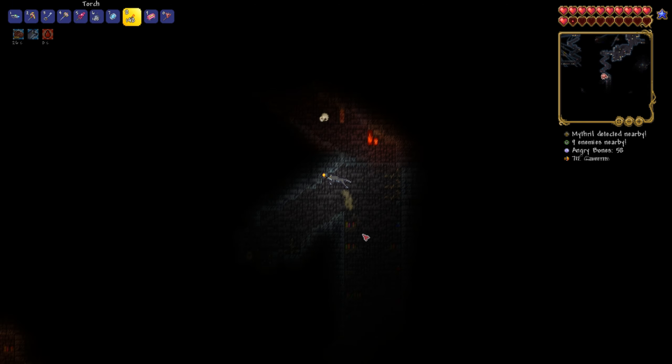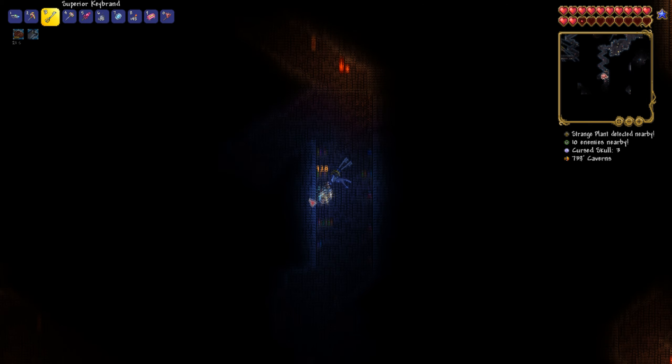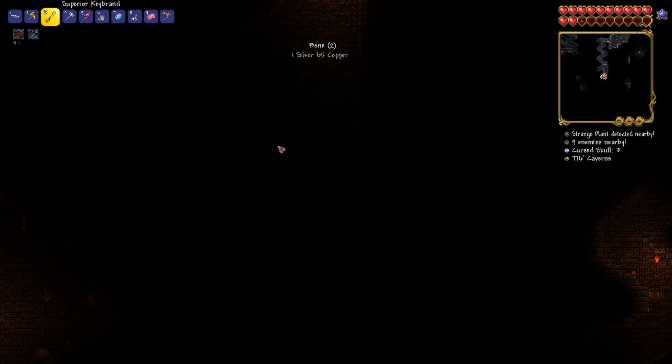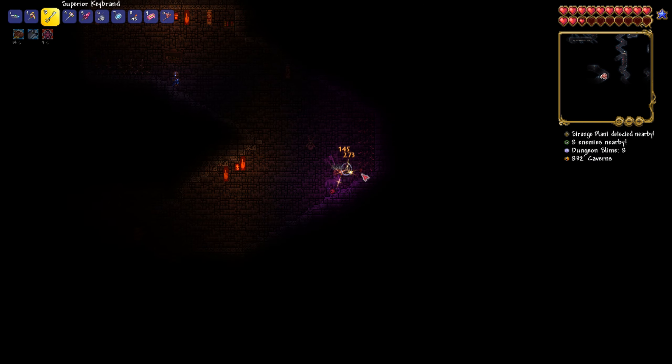If you want to spawn more of them and increase your chances of getting a Wisp in a Bottle, you can drink a Battle Potion and place down a Water Candle, which can be found in the dungeon, to increase the spawn rates of those enemies.